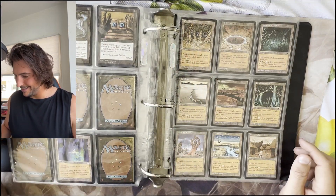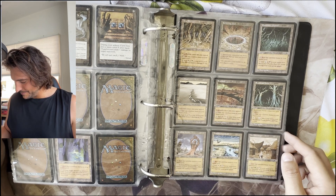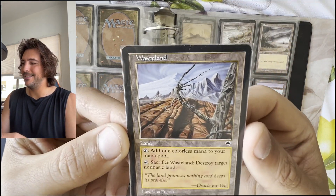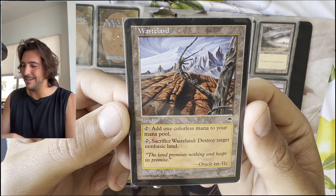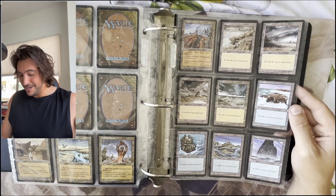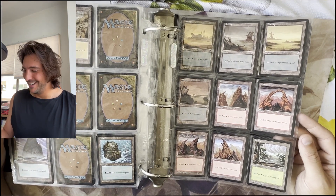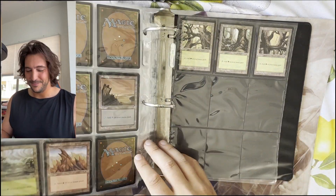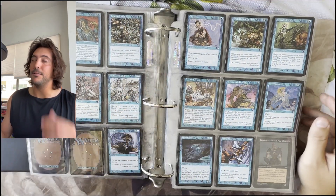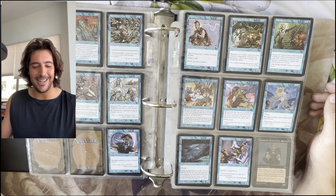Then we'll go over these iconic lands — Reflecting Pool, Salt Flats. Most of these are not worth much, but they were really beautiful. Look at this Wasteland — 'The land promises nothing and keeps its promise.' I hope it's fun and relaxing for you guys to just go over these old sets and hear me talk about my love for collectibles and putting them all together. I will leave you here. I'll go get that binder with the pre-release as a little bonus. I hope you have a great day guys, and thank you so much for staying with me.